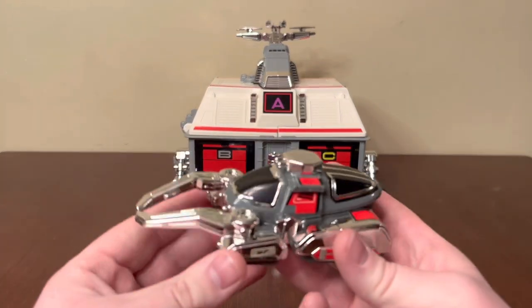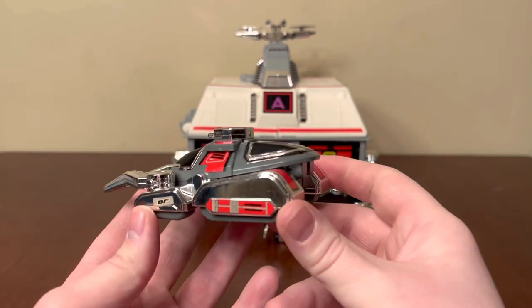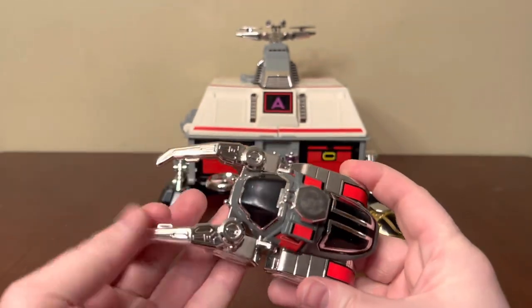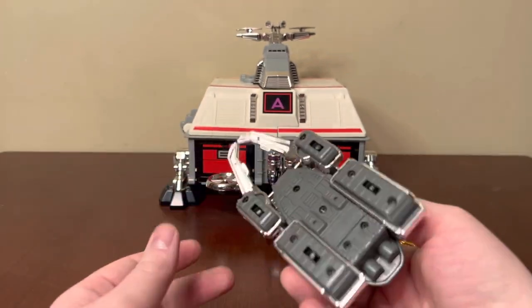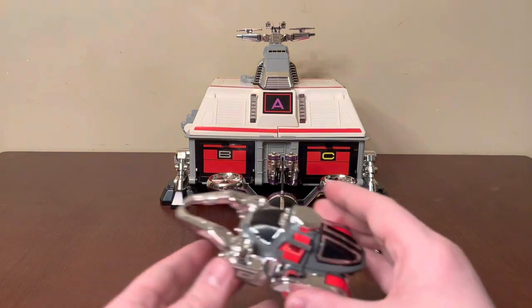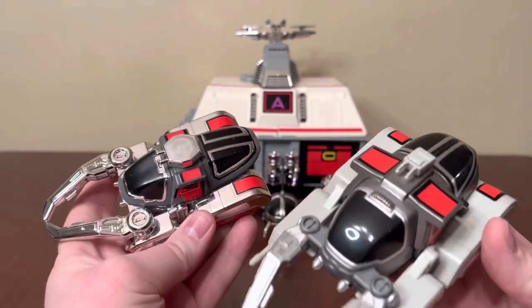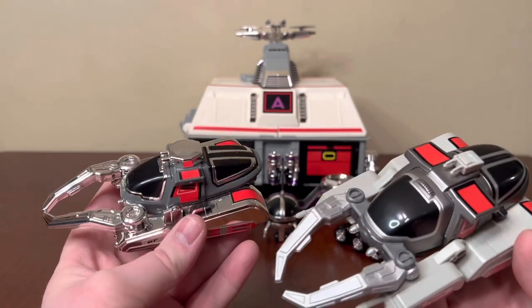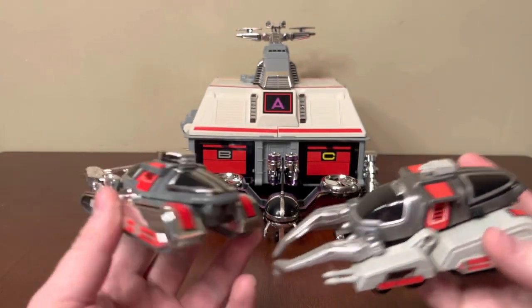We'll start with the vehicles. Here we have the tank — pretty nice. It sports some articulation. They're all just basic vehicles with caster wheels. We'll take a look at it compared to the deluxe. You can see it retains all the detail; it's just mostly chrome and missing the features.